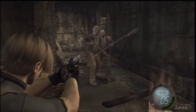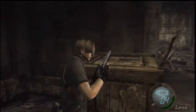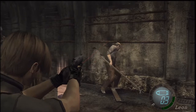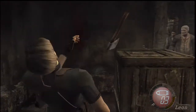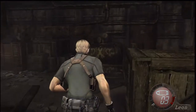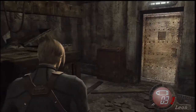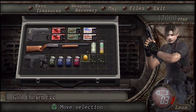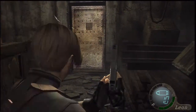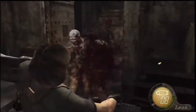I hate the axe-throwing douchebags. Don't throw axes at me! How did I lose that much health? I don't know. Let's use a green herb. See, now I don't have a lot of health — they were fast.